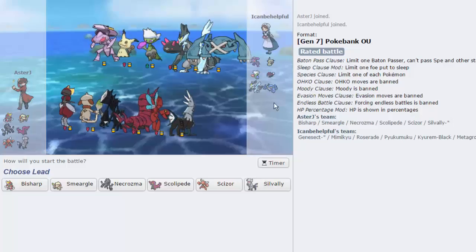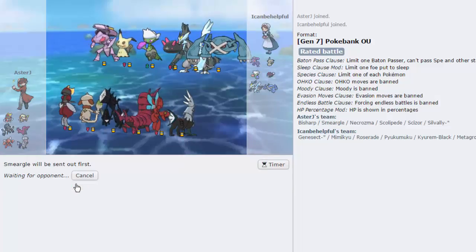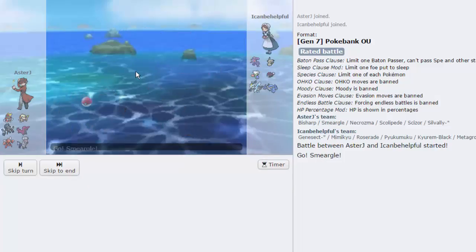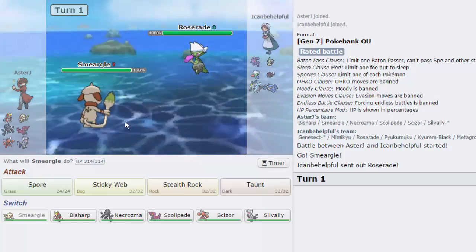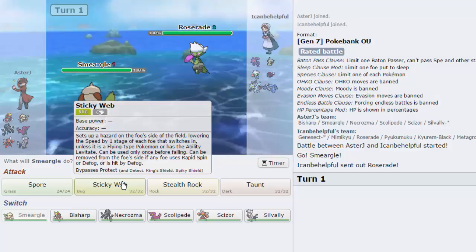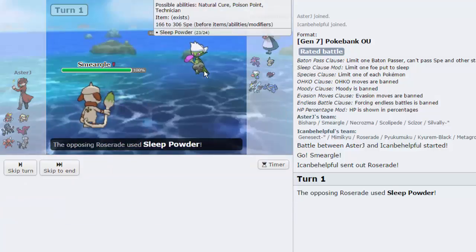It's taking quite a while to find a battle. There we go, we got one. I'm looking like a threat. I think what I'm gonna do is lead off with Smeargle. He's probably gonna lead off with Genesect and I'm just gonna get up my rocks because he doesn't have any hazard removal. He actually chooses to lead with Roserade — interesting play. He might have Sleep Powder, but we're just gonna go for Stealth Rocks.